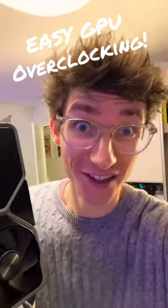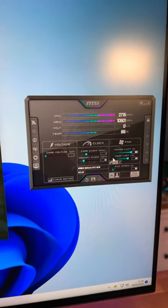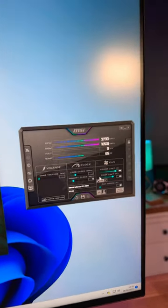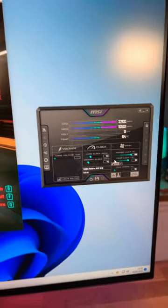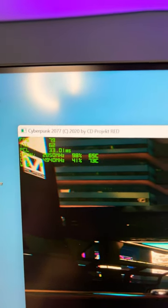Here's a really easy way to overclock your graphics card. We have an RTX 4070 running Cyberpunk 2077 at about 115 frames per second. You're going to need a free overclocking tool — this is MSI Afterburner. I'm going to add an extra 150 megahertz on the core clock and hit apply. If you look at the clock speed at the top left, it's about 2700, and I'll click apply again and you'll see it should jump up.